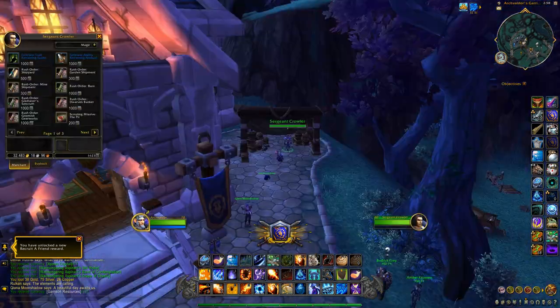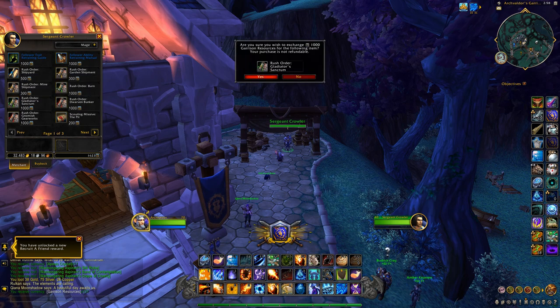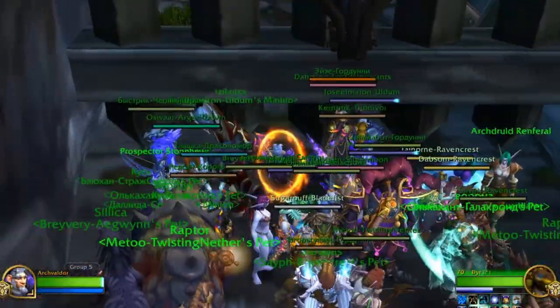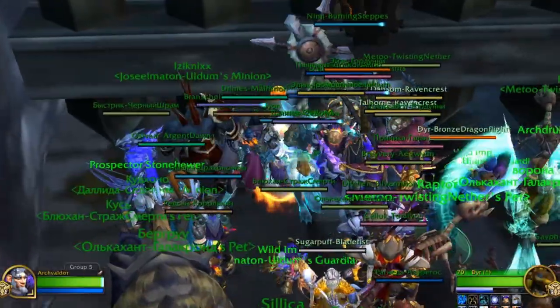You can speed up the process by looting your garrison cache and using the garrison resources you get to purchase rush orders from Sgt. Crowler for Alliance or Sgt. Grimjaw for Horde. These will allow you to turn your Broken Bones into raw gold instantly.